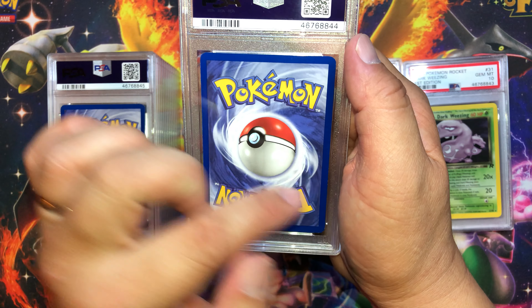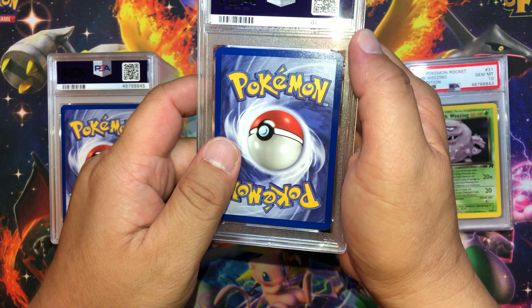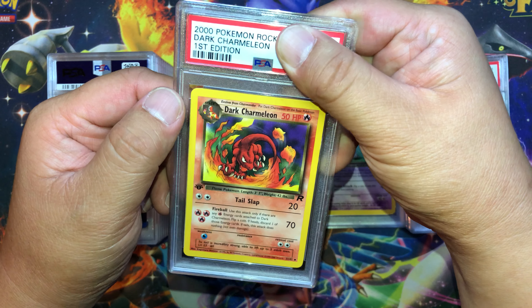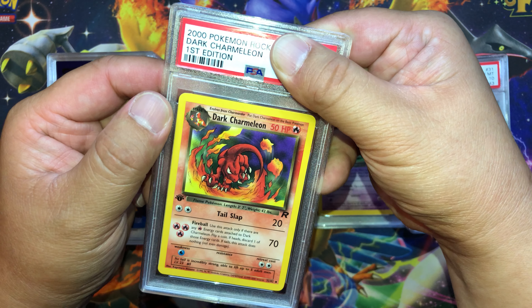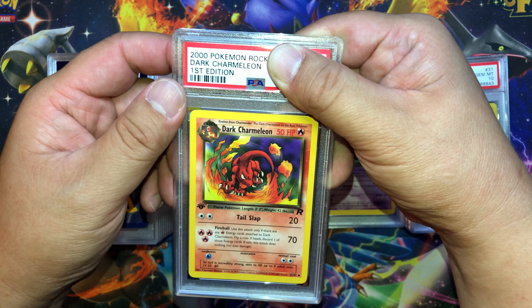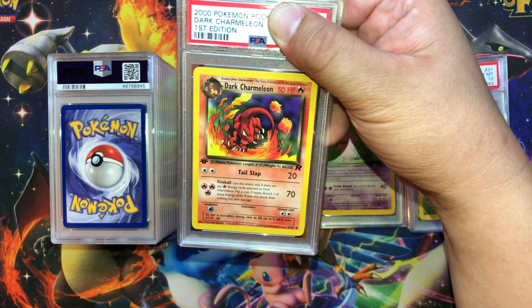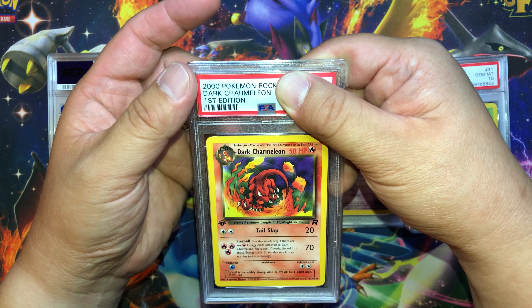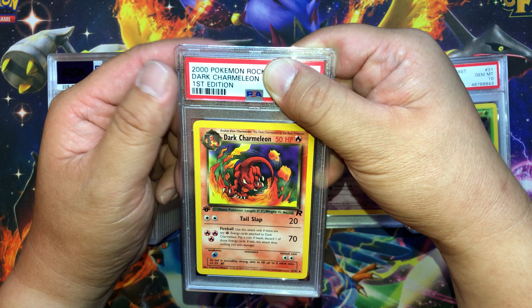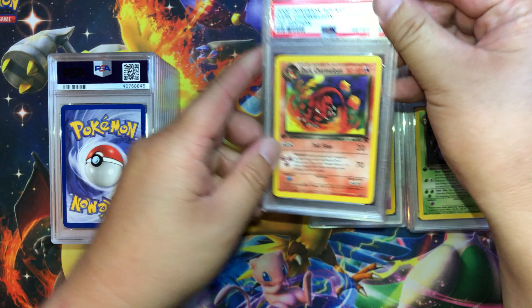Next card — a little thicker on the right, some whitening on the corners. Dark Charmeleon first edition. This one costs a little bit more because of the 'Charizard tax' — basically a lot of Pokémon cards are raising in value because Charizard cards are also increasing in value. Let's see what we got — Mint 9.